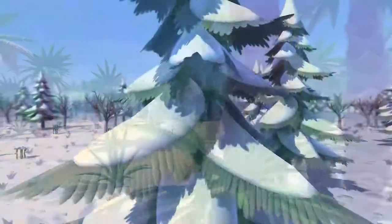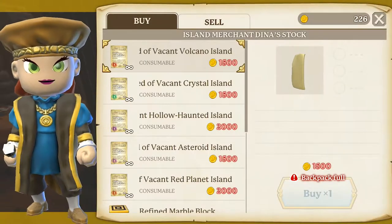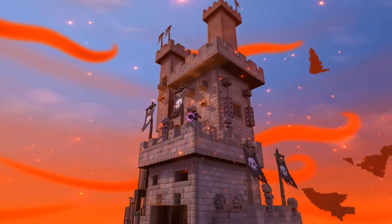More creative players can now unlock the flat world to construct their master builds. Use your stash of gold coins to purchase a small selection of unlimited resources to help make aspects of building quicker. It's never been easier to create the castle of your dreams.